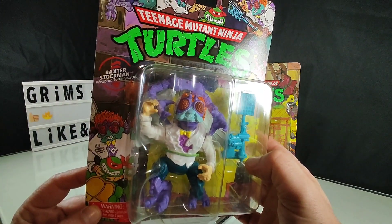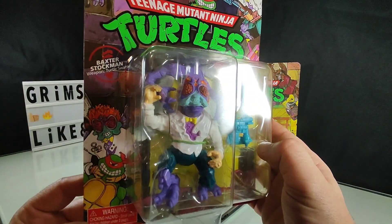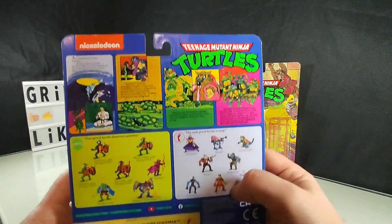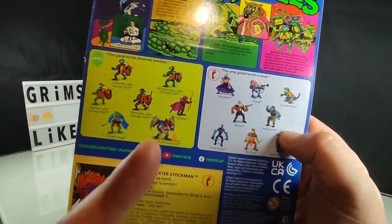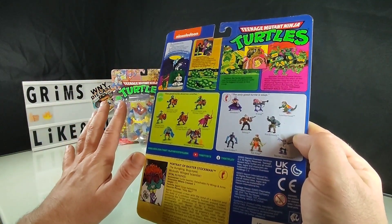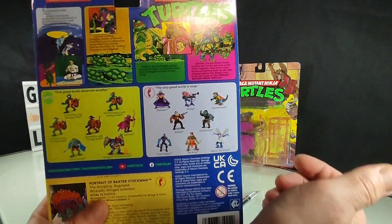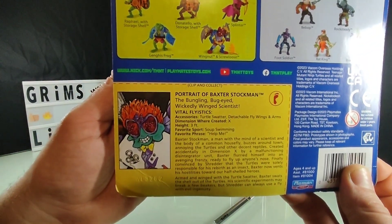Here we have Baxter Stockman with the Weapon Turtle Swatter. Beautiful artwork on the cards as always — a little ridiculous but fun altogether. He's looking quite weird. And with obtaining Wing Nut, Leatherhead is the only one I need to complete the classic line — other than Rat King, but he's only been featured on a card. He was never released. That was just a big tease. Take a quick look at the card there.